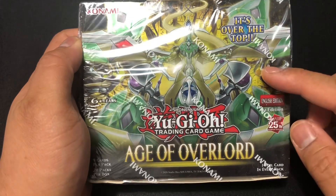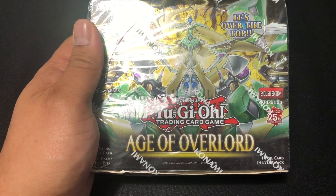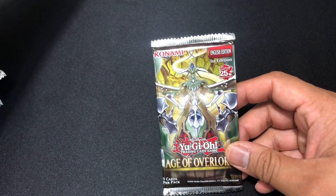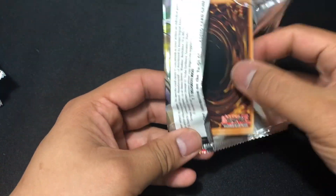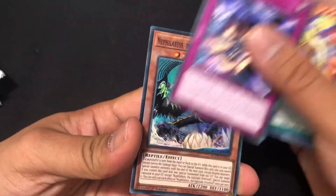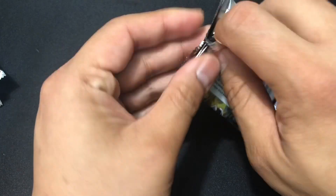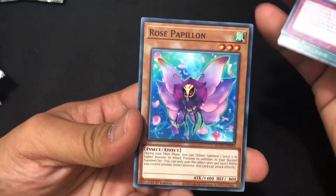What's up guys, welcome back to the channel, I'm Sadiskad. I'm finally diving into the Age of Overlord to see if we can pull this $130 card, SP Little Knight. Got all 24 packs mixed up and put off to the side to see if we can pull that freaking crazy expensive secret rare. There are quarter century secret rares in this set that aren't even worth that much, but it'd be cool to pull one. I also have like 20 boosters so I might open them in the next video too.